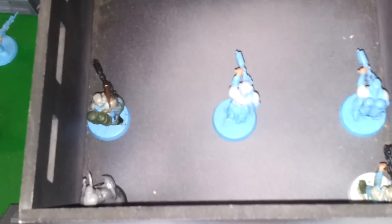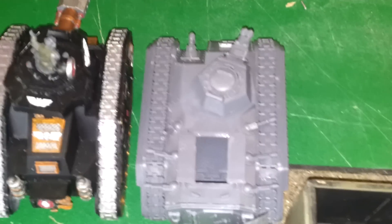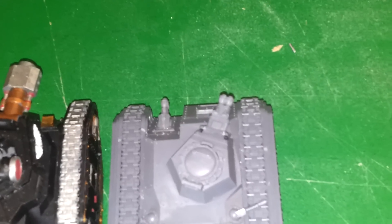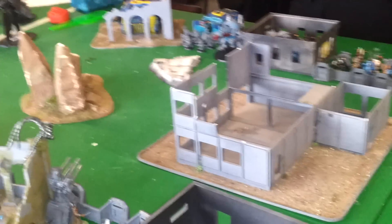We have a Platoon Command Squad in here with 3 Melta Guns, 1 Plasma, and the company commander obviously. This is a proxy Chimera — it has the Company Command Squad, 3 Plasmas and 1 Melta. We have the Leman Russ Eradicator Nova Cannon — that's not a cannon on the front, it's a Heavy Flamer. Here we have another Chimera with another Veteran Squad, but this has 2 Plasma 1 Melta. It is a Multi-Laser on the turret and a Heavy Flamer on the bottom. We have Guards Marbo and Vendetta with Veterans — 3 Melta Guns inside.